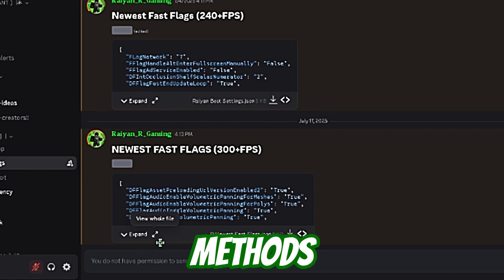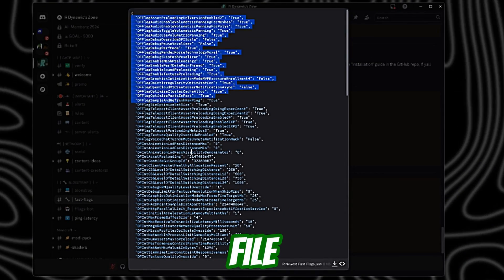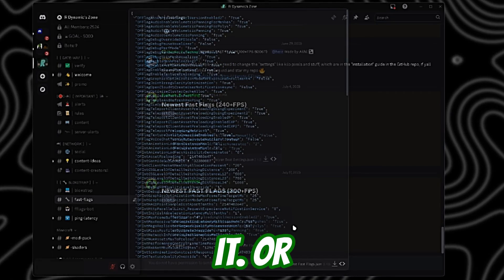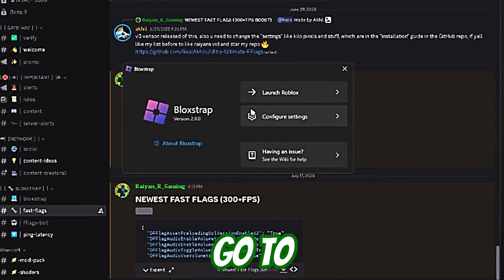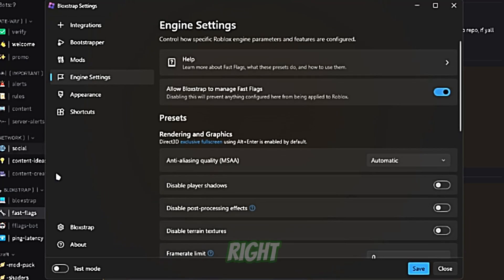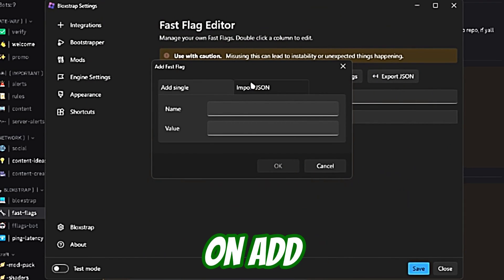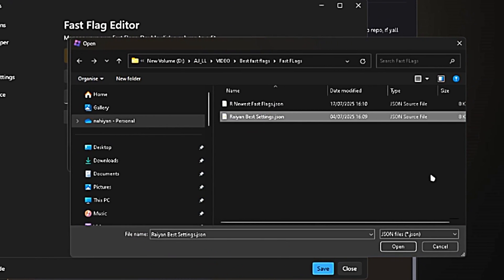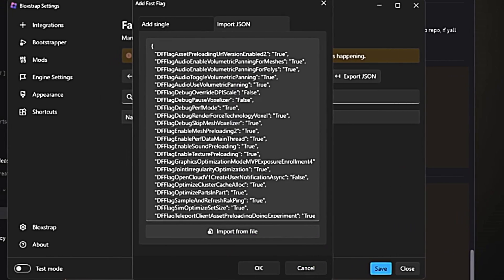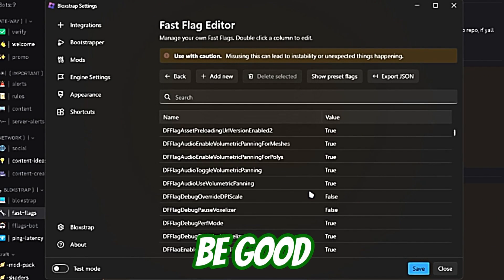There are two methods to copy it: you can just copy the whole file, or you can download it on your PC. Go to configure settings, scroll to engine settings, go to fast flag editor, click on import, then import from file, open the file you just downloaded, click OK, then yes, and you should be good to go.